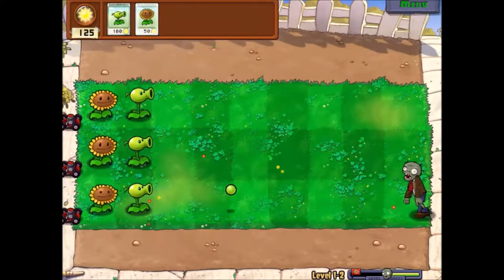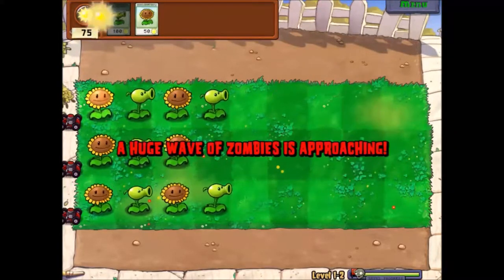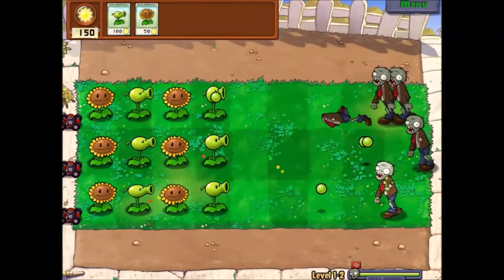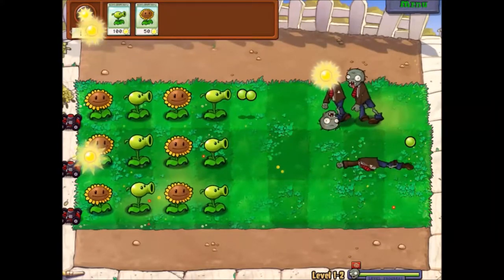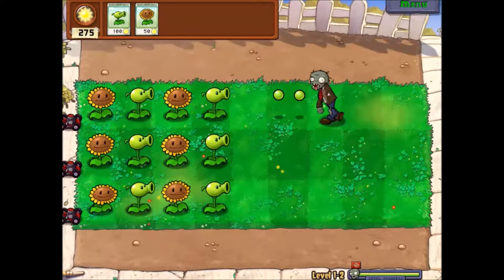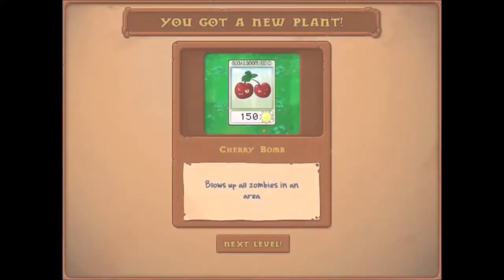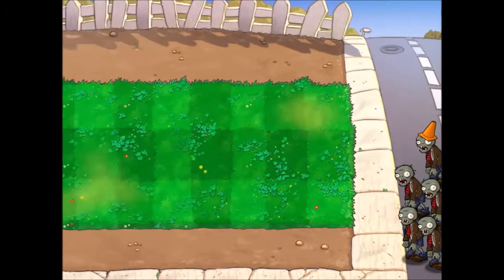I'll see you guys at level 1-3. Right, the final wave is coming in now. I think I might have to change the sound because that normally makes the final wave announcement too loud — I'll try and get that turned down a little so we can hear it without the voice. These lovely cherry bombs — I'm going to figure out how to change the volume on here.